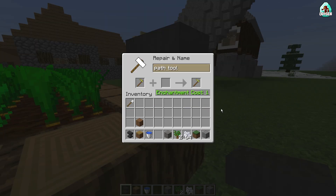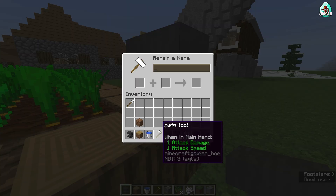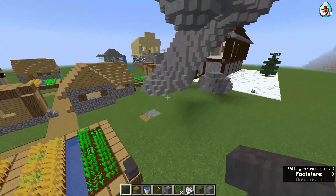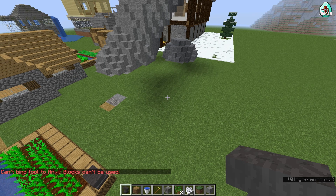And of course, you can always rename the tool so you always know that it is a path tool. After that, use this command: brush sphere, then the material which you use for your road. In my situation it is grass block and gravel. After that, set the radius. If you want a road with six blocks wide, use radius six, for example. Then press enter.